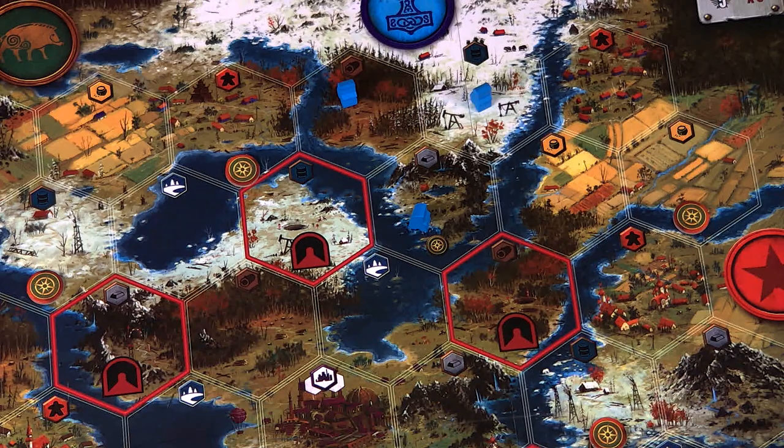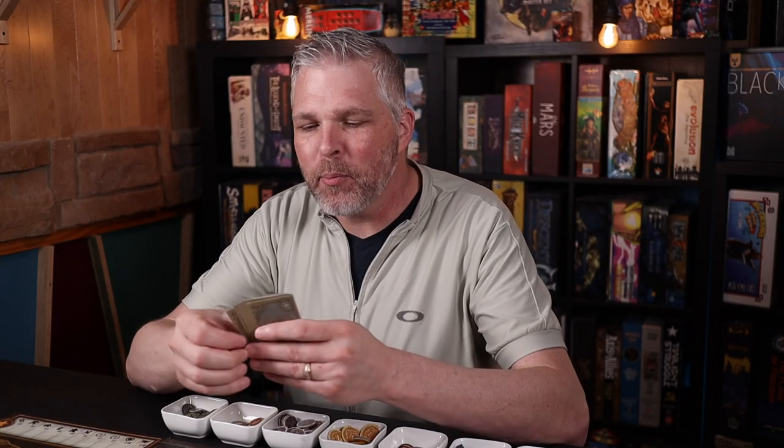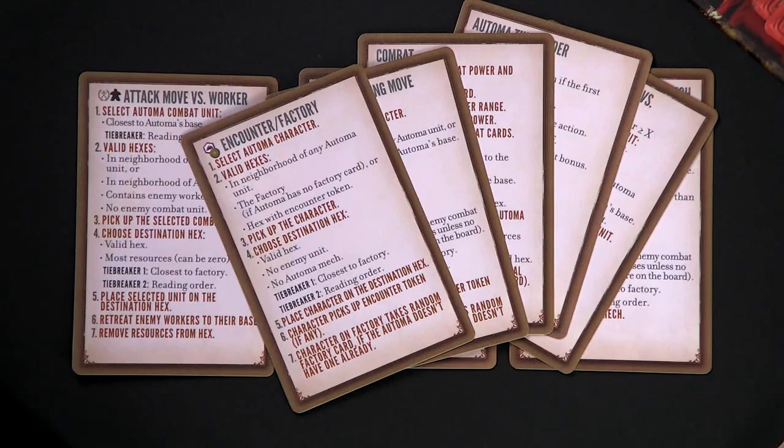Remembering all the details of the Automa's turn is pretty challenging — at least it was for me in my first few games. I really recommend using the quick reference cards with the gray backs. Mine are well worn.